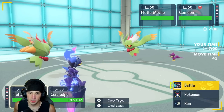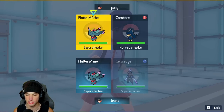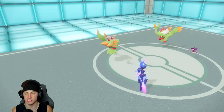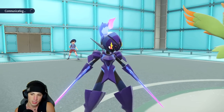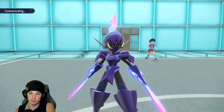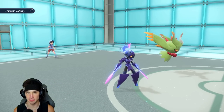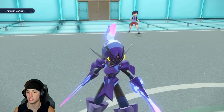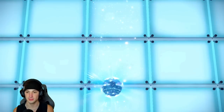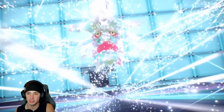Our opponent leads Ceruledge and Flutter Mane — same as us. From here I could Shadow Sneak or protect. I end up chipping Murkrow for some HP. Both sides Terastallize our Flutter Manes — I thought it'd be Steel again and it is, so we're doing it again! Steel Tera Flutter Mane for the win. Even though Fairy is great for the damage boost, Steel Tera is very powerful defensively.